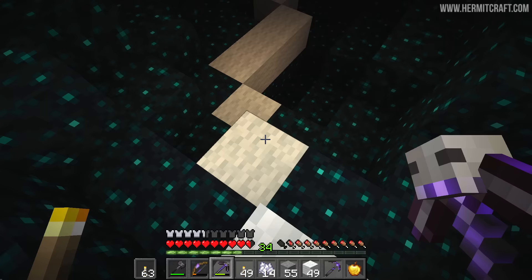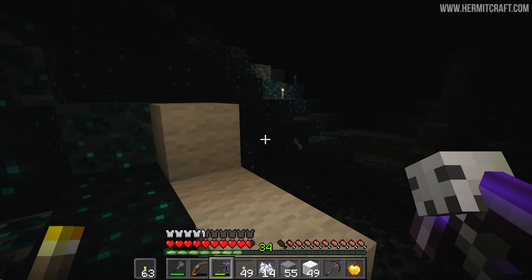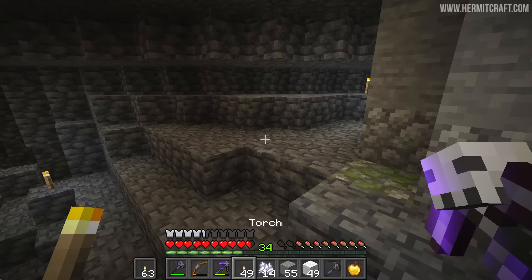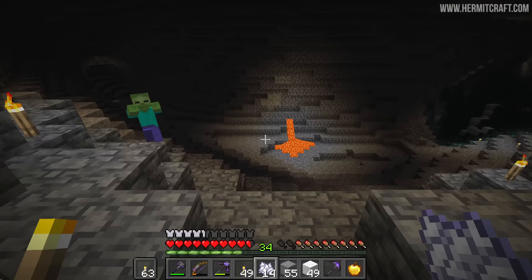I summoned it — it's time to leave. It is absolutely time to do the off. I did not prepare for this scenario. I am just running away and hoping that that's good enough. Where is the way out of here? Did we cheese it? I think we cheesed the Warden and got away with that.